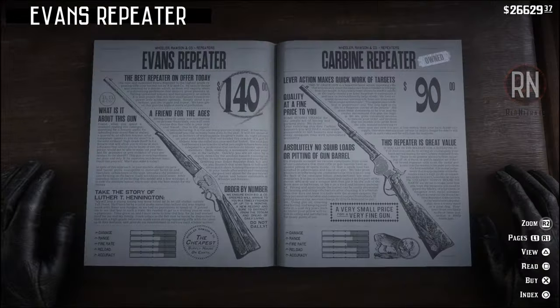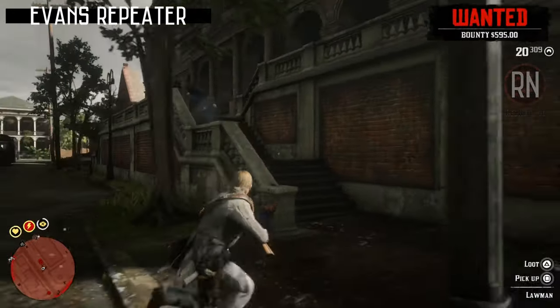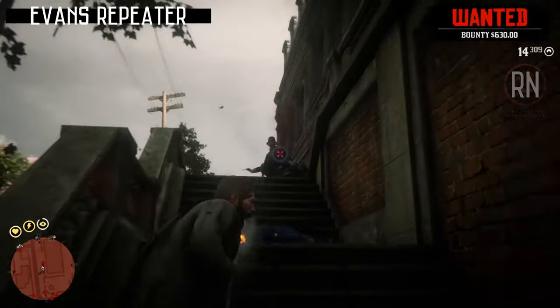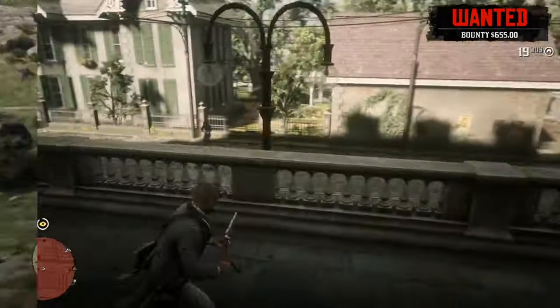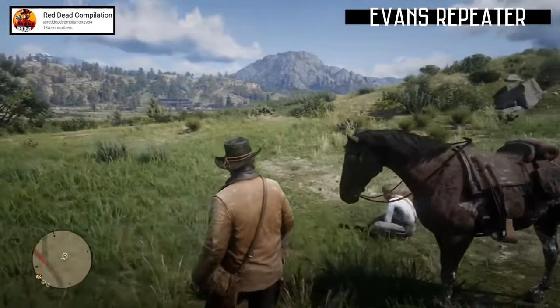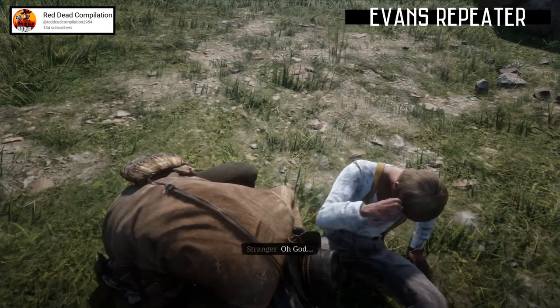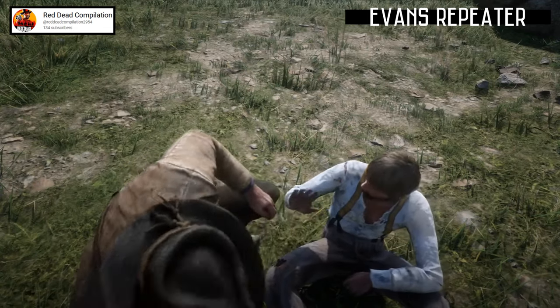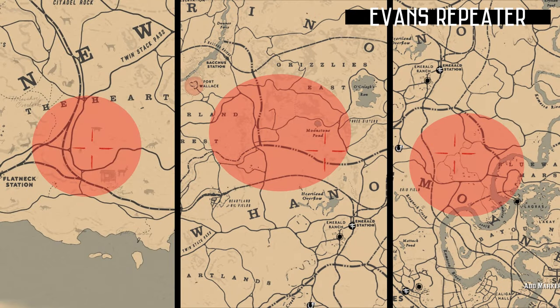On the plus side, you can purchase this gun as early as Chapter 3, after completing the mission American Distillation. As for a way of getting it free, I searched high and low and struggled to find something that was consistent. I did find a few NPCs and police that dropped them in Saint Denis, but not on a regular basis. So as an alternative, we'll go with the random encounter that presents itself several times throughout the game, and involves you rescuing some poor sod that's been bitten by a snake. In truly unrealistic fashion, you save his life by sucking the snake venom out of his leg. I've seen him pop up in countless places all over the map, but these three locations here seem to be the most consistent and reliable.